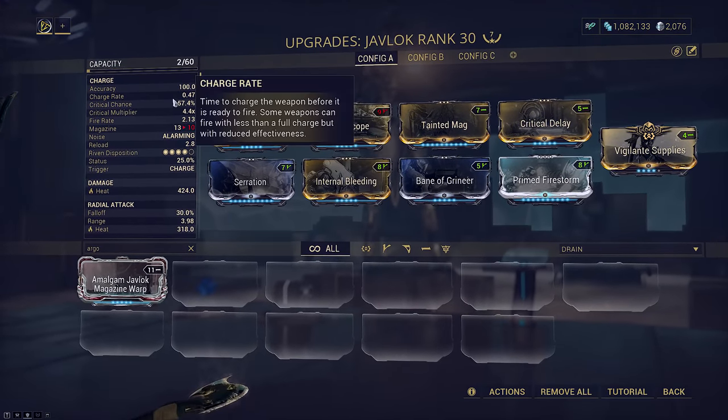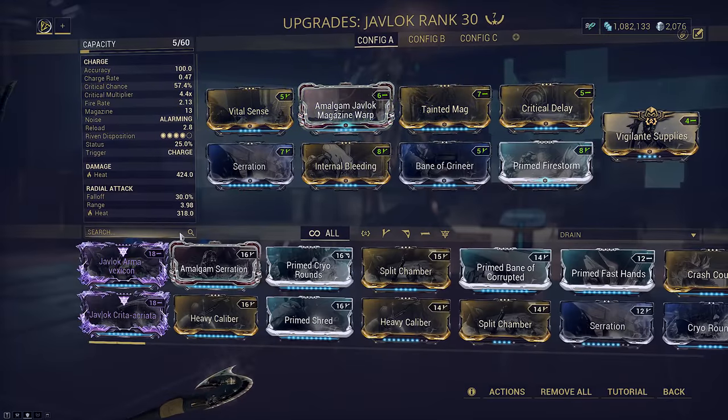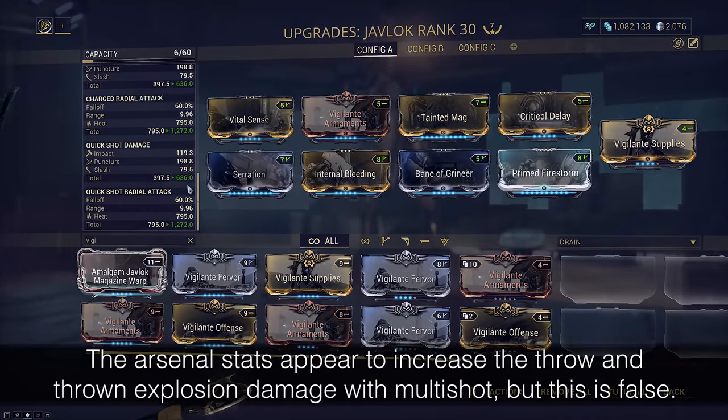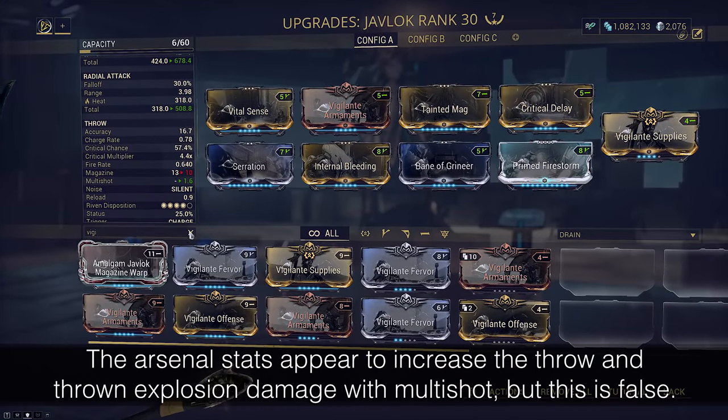You will notice the build has no multishot. This is because the throw doesn't benefit from it. It will show in the arsenal but trust me it does nothing — you don't get a second explosion, you don't get a second staff hitting, you don't get two times higher damage. Nothing.